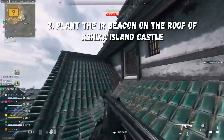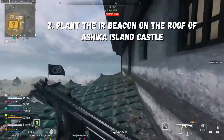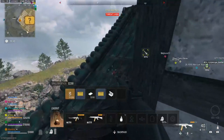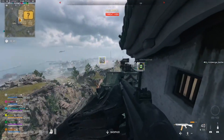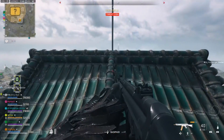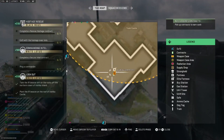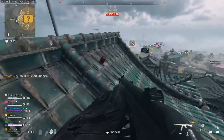Part two is going to be asking you to plant the IR beacon on the roof of Ashika Island Castle. Now the castle has maybe four or five different roofs, but there's one particular roof that you have to go on. I'll do my best in the video to show you the exact location. Once you get up on the roof, just move around a little bit and it should give you an indicator where to actually put the IR beacon. Once you do this, this mission will be complete.